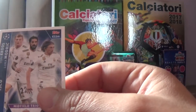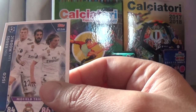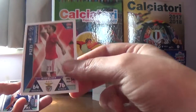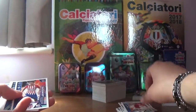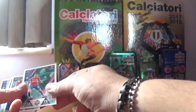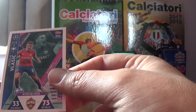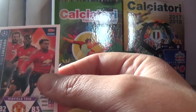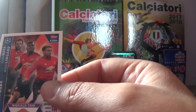Phil Foden - fantastic young player - rising star for Manchester City, Jesse Lingard of Manchester United. The midfield trio for Real Madrid: Isco, Toni Kroos and Luka Modric. Pizzi of Benfica, Rodri of Atletico Madrid, Nikola Vlasic flashback for CSKA Moscow. The Manchester United midfield trio of Paul Pogba, Juan Mata and Jesse Lingard.